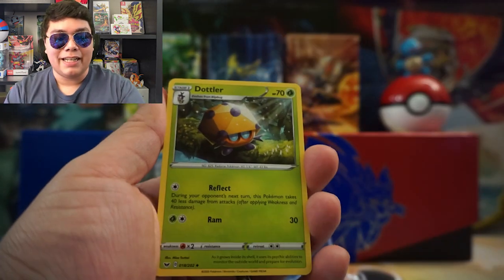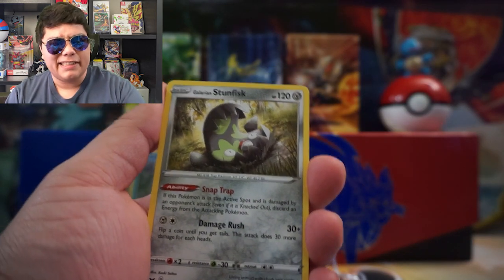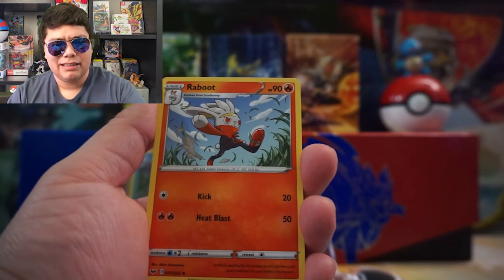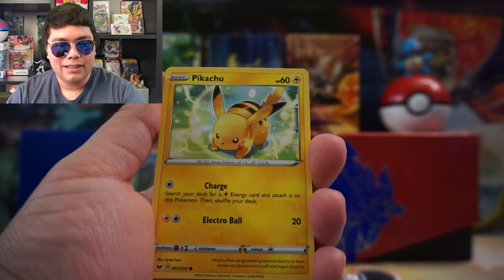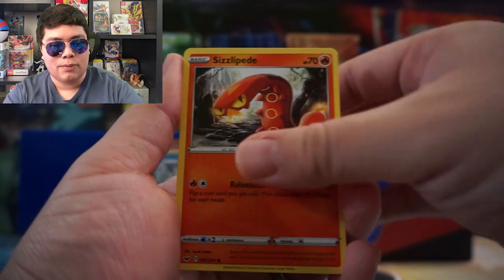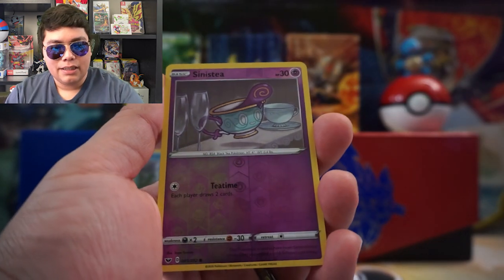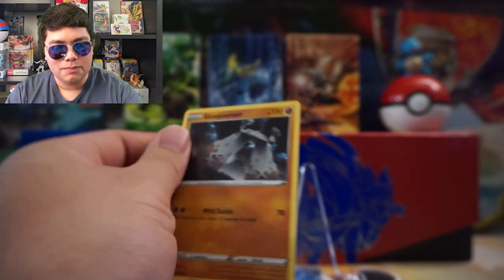We're starting off with a Dottler, a Galarian Stunfisk, a Braviary, a Pikachu, a Meowth, a Sizzlipede, a Wooloo, a Grookey, a Sinistea Reverse, and a Stonjourner to start us off for our rares.